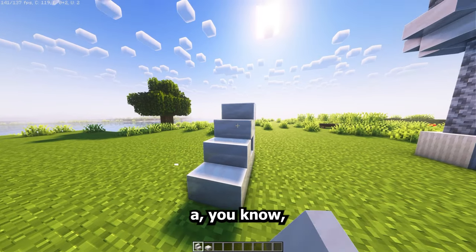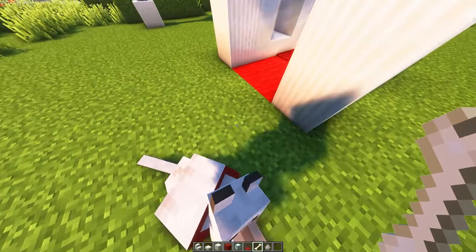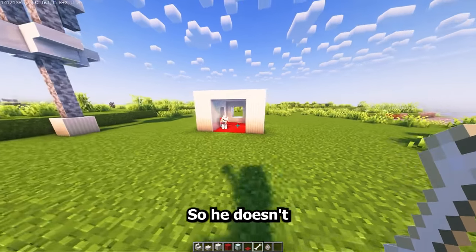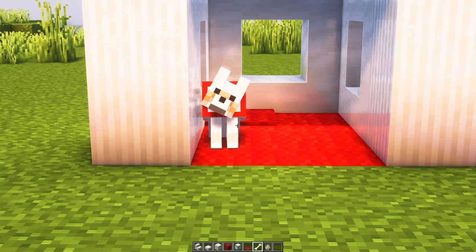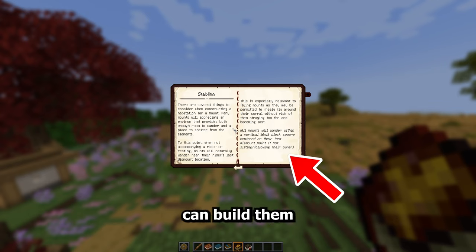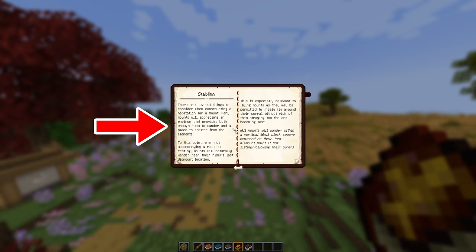You know how in regular Minecraft you build a house for your dog but it kind of just sits there as an aesthetic thing — you have to awkwardly push the dog inside? The tamed animals here actually will wander around the area where you dismount them. You can build them a house — it needs to be a 16 by 16 vertical block space — and it should protect them from the elements of the world, so the animal housing actually has a real use now.